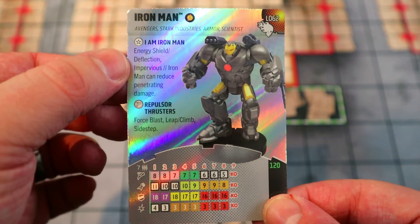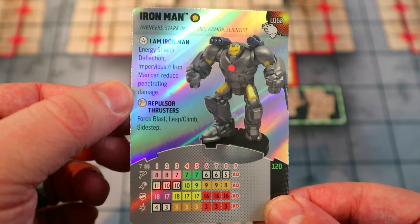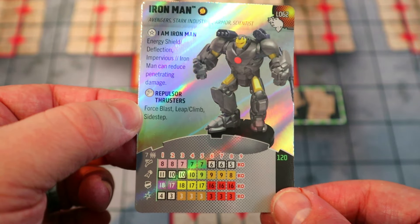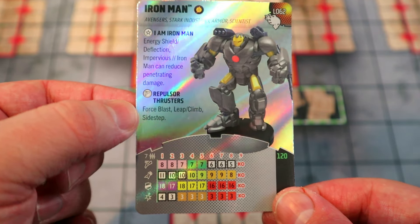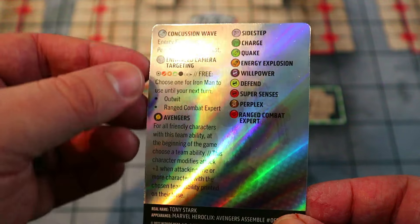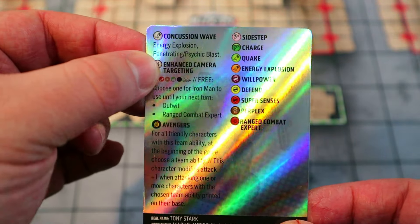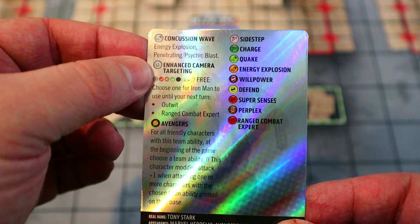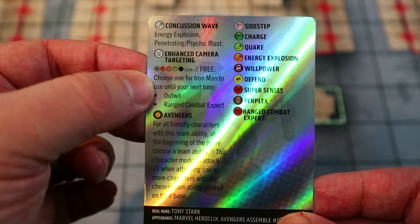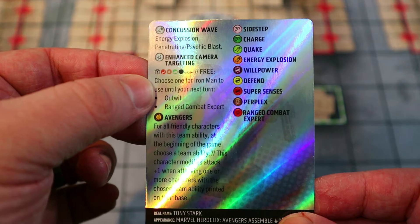The trait 'I Am Iron Man' gives him Energy Shield Deflection and Impervious, and he can reduce penetrating damage — that's great. On his special movement power he gets later, he has Force Blast, Leap/Climb, and Sidestep. On his starting attack and damage powers he has Energy Explosion and Penetrating/Psychic Blast, so he can do a penetrating Energy Explosion. Then this amazing damage power gives him improved targeting for elevated, destroys blocking, hindering, characters, and can make range attacks while adjacent.